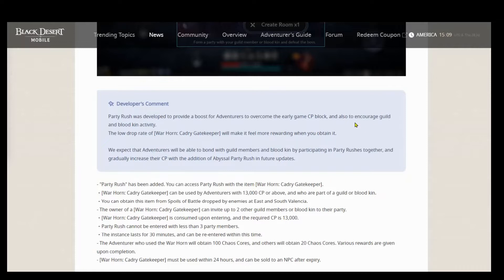Let's go ahead to the bullet points. Can only be used by adventurers with 13,000 CP or above. You can obtain this item in East and South Valencia. You can invite up to two other guild members or Bloodkin to your party — so if those other two said yes, you'd be good to go. The item is consumed once you use it, and the instance lasts for 30 minutes and can be re-entered within that time.